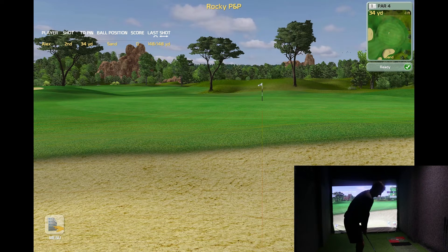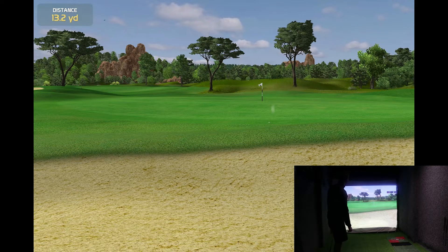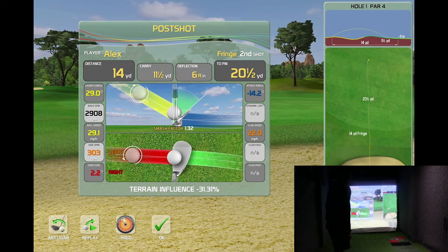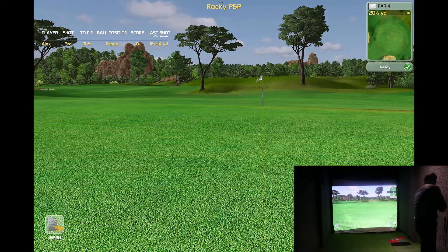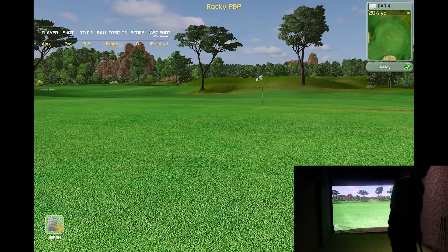You can turn those terrain penalization settings off. So we've got 34 yards. Yeah, I didn't hit that very well, but it's gone out so happy with that. Are we on? We're on the putting green. These holes are meant to be easy - I'm not doing a very good job of making them look easy.